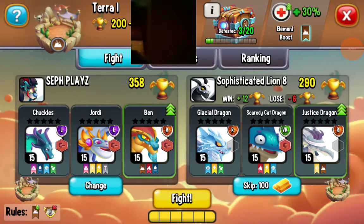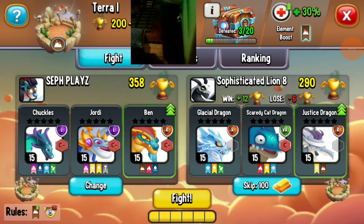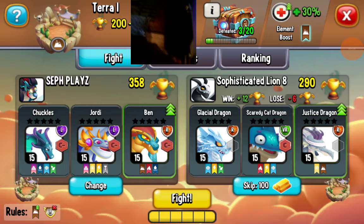Yeah, that Tristar kind of attack. This is the only dragon that has the sun, an electric, a nail, and one of those Tristar attacks, all on just one single dragon.